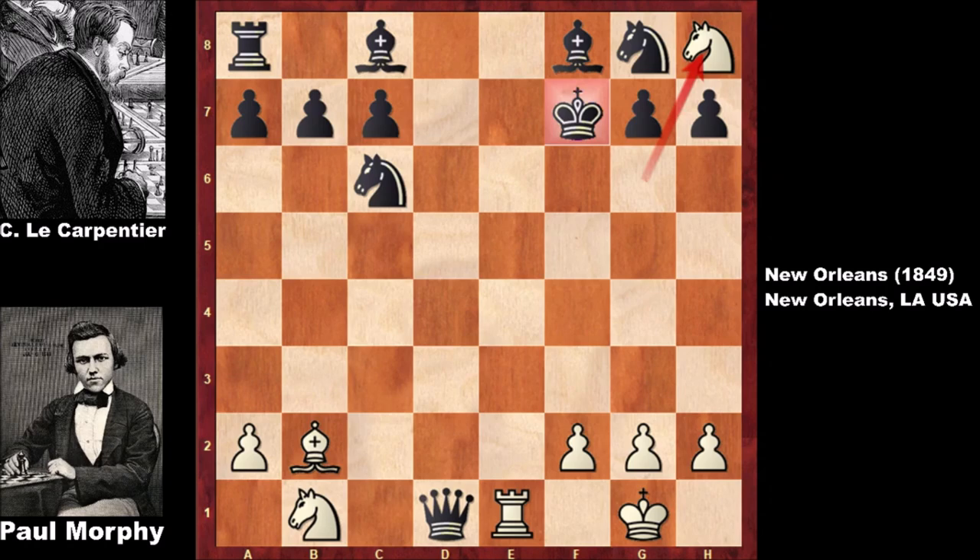An aesthetically beautiful checkmate by Paul Morphy. Le Carpentier got checkmated at move 13. Of course Morphy's opponent was a terrible chess amateur, but Morphy was an amazing talent. We see beautiful coordination — Morphy's pieces just dancing on the chessboard. Now let's check out the third beautiful chess game of Morphy.